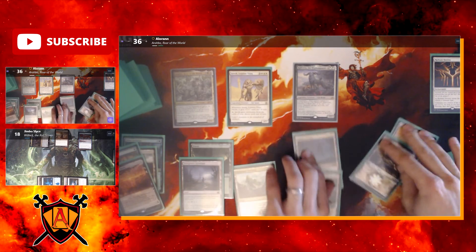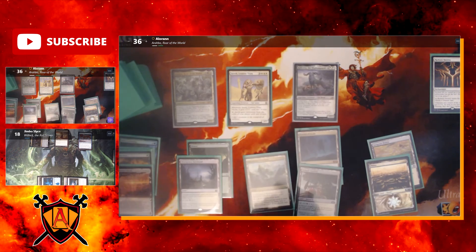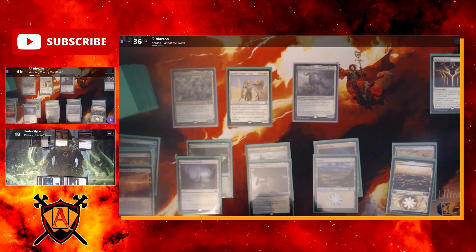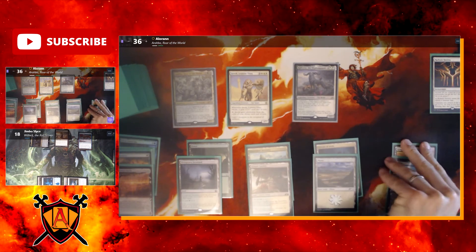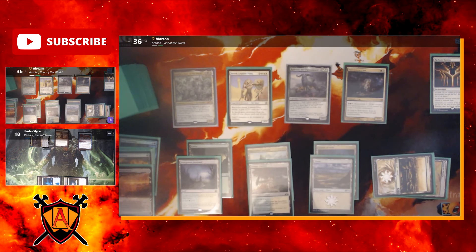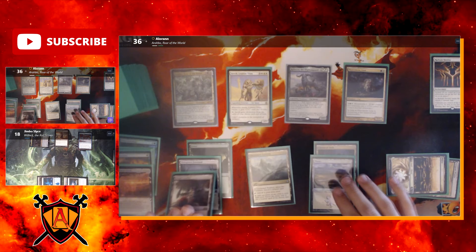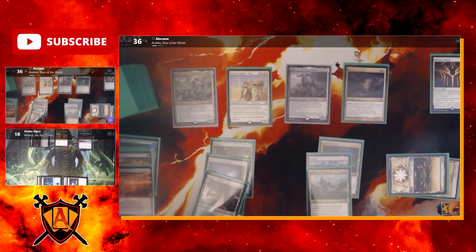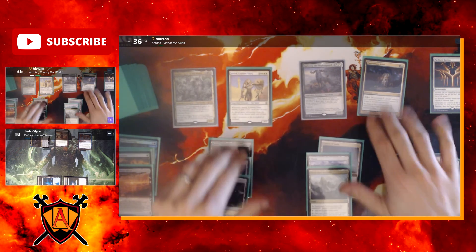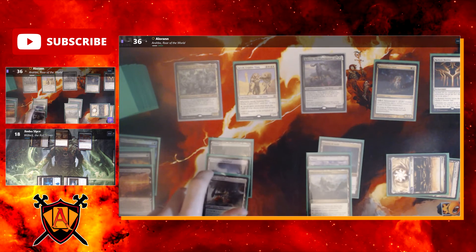I untap, draw a card, play a Plains, and with eight mana I cast Fleecemane Lion. Then I go to combat and give plus three to Jareth. I attack with Jareth, Kira, and Arabo.